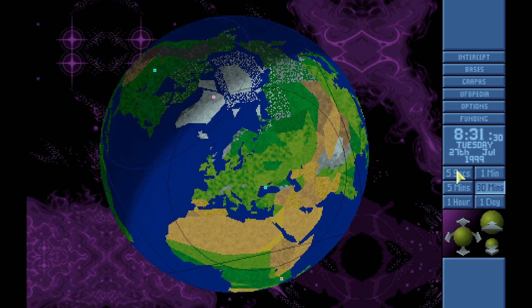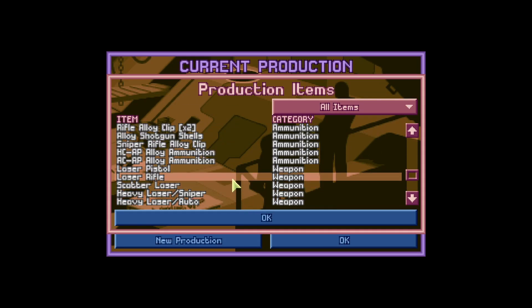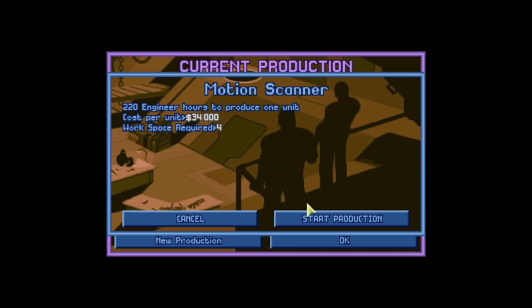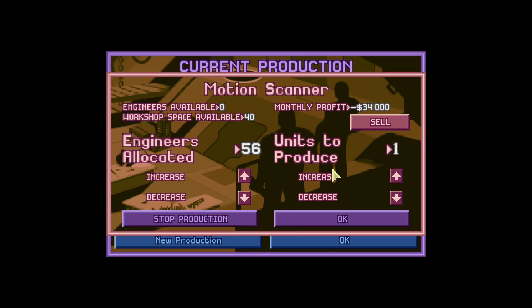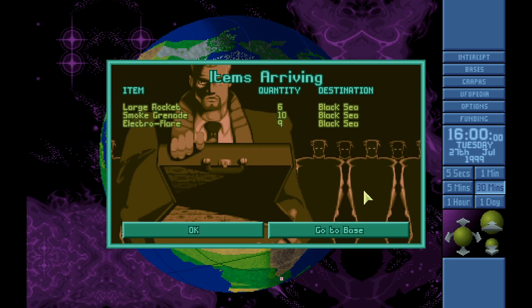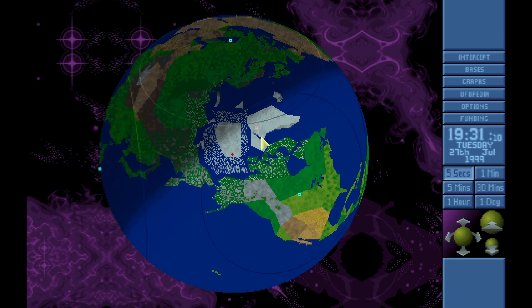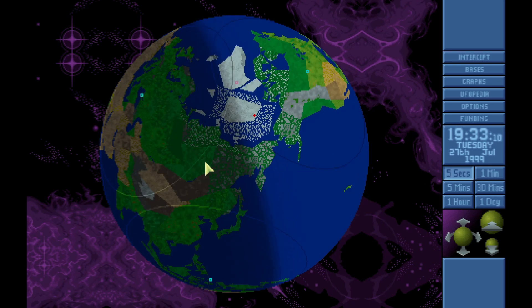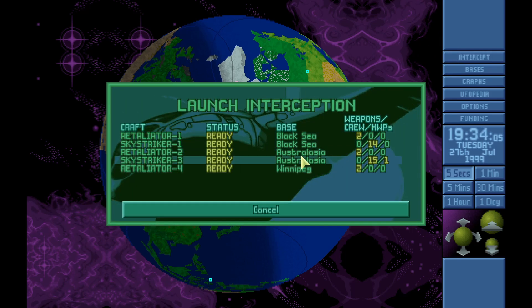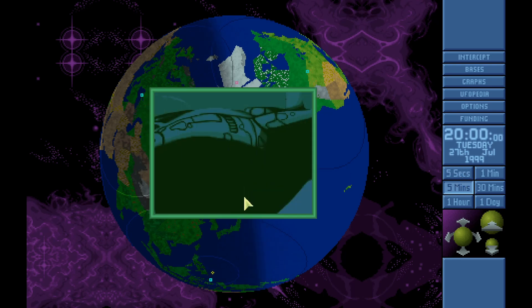Let's make some motion scanners right now, because I keep saying we're going to do this. Let's make eight of them so we have a bunch - they're quick. Let's attack it at the Black Sea. We'll wait till we get some - okay, it's heading this way. Let's attack it from Australasia.